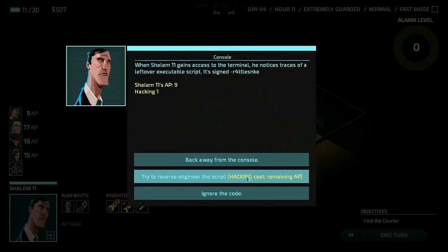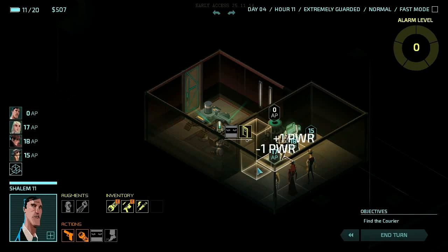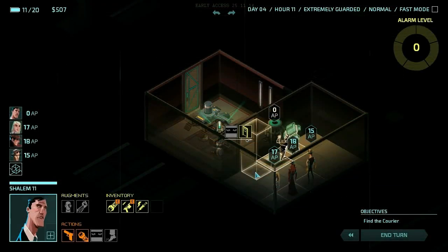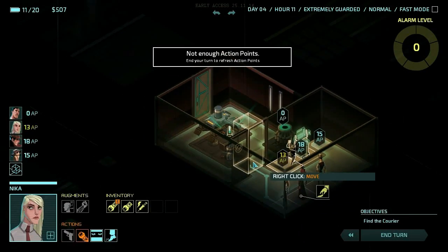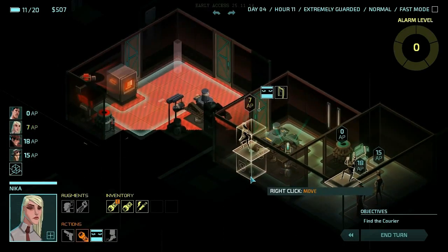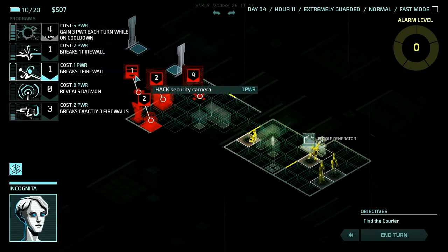Look at that, we got a free laser grid wall. Now we're definitely gonna buy this power. We're gonna use up your remaining AP. You have hacking one, so we lost a power — that was no fair. You have hacking one, right? I guess his AP's gone. It's like — that's what you need, that's what you have. Do you really want to try this with your hacking of one? I probably should have said no.